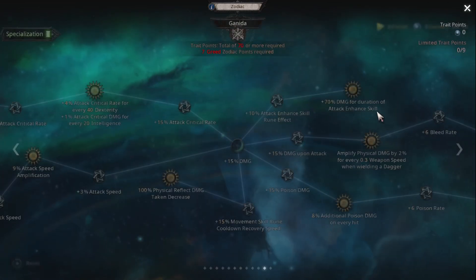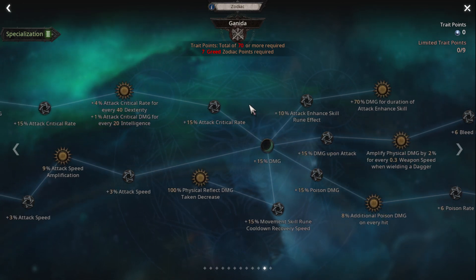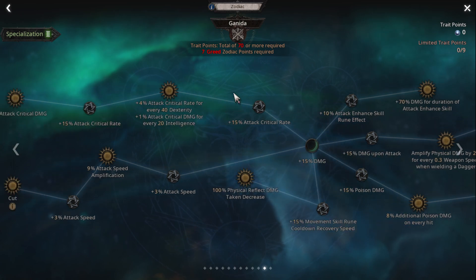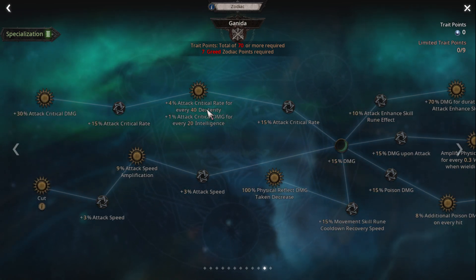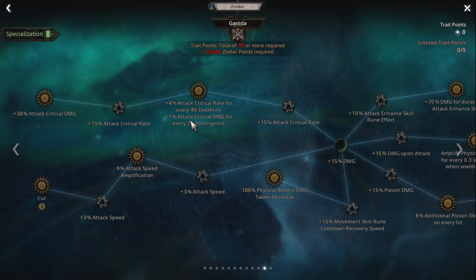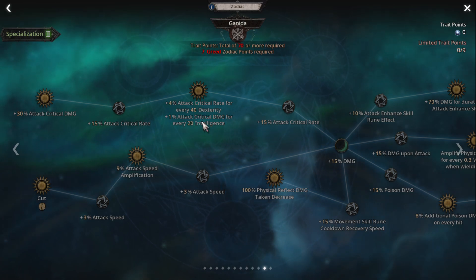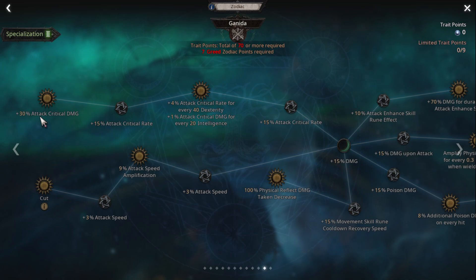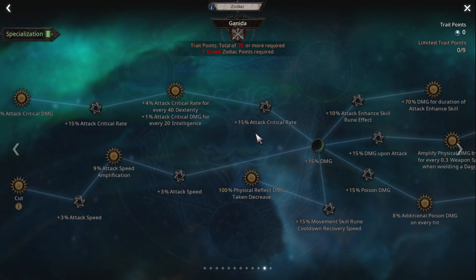Next one gonna be this one — damage. And we follow with this one: critical rank, plus 4% attack critical rank for every 40 dexterity. Because my build, that's already an intelligent build, okay. We gain some benefit from high dexterity and high intelligence for this build. Last one: 30% attack critical damage, critical rank here.